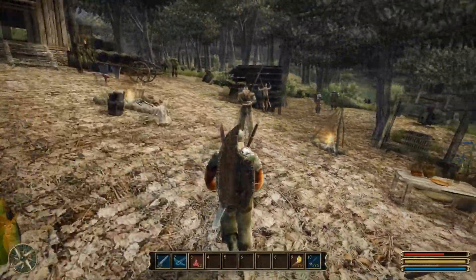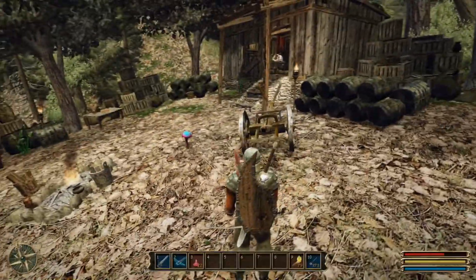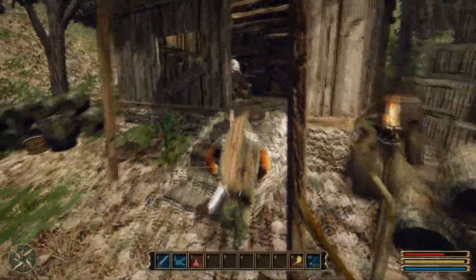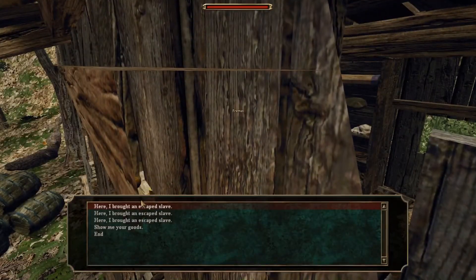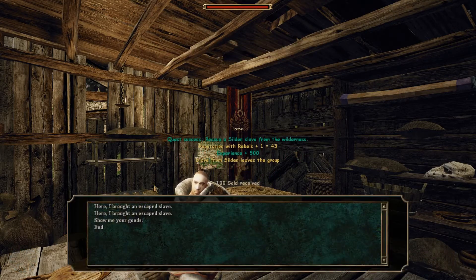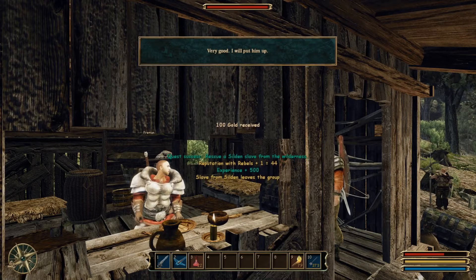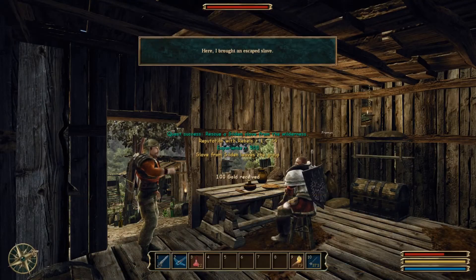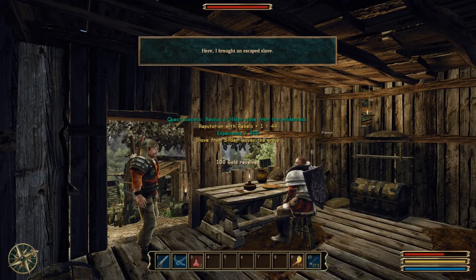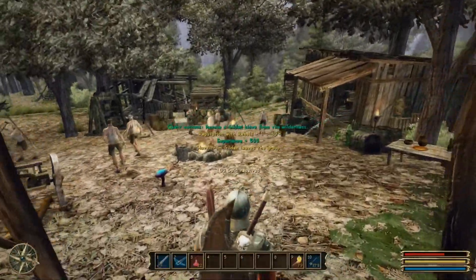All right, we need to hand them in — is it here? Freeman is here. Here, I brought an escaped slave. Very good, I will put him up. Here, I brought an escaped slave. Very good, I will put him up. Here, I brought an escaped slave. Very good, I will put him up. Hey, there's two more.